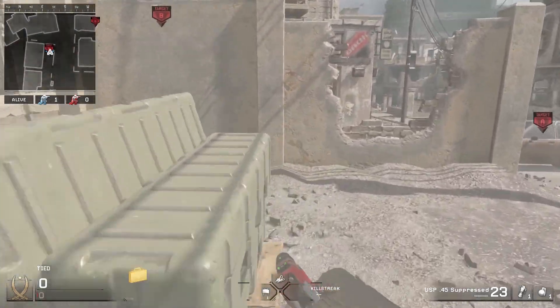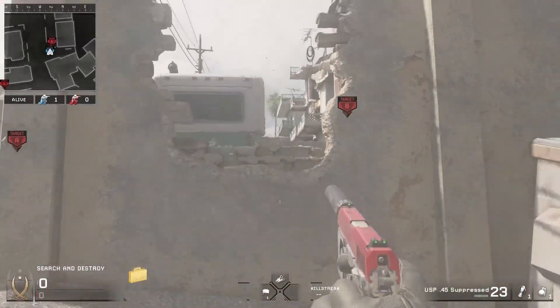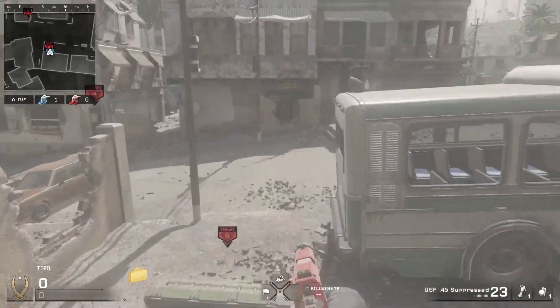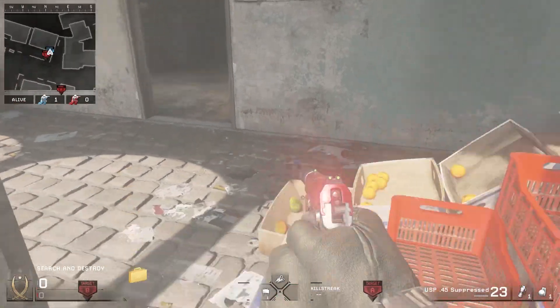It's not that obvious of a spot. People usually don't check there. They usually just either rush in from here into here and they get caught right there, or they rush in from here into there, or from the bus area. But either way I usually get a kill right here. Just not as noticeable.